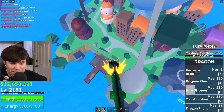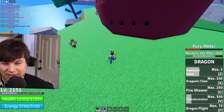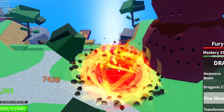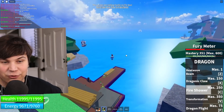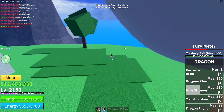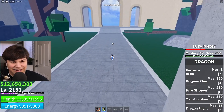What if I do flight? Okay, flight is just broken — it doesn't even work anymore. This is amazing. Let me show you Fire Shower — it is amazing, just a rapid-fire attack, it's nuts. That transformation though — you have to have max fury to transform. If I just die... okay, it doesn't work. That is absolutely amazing.